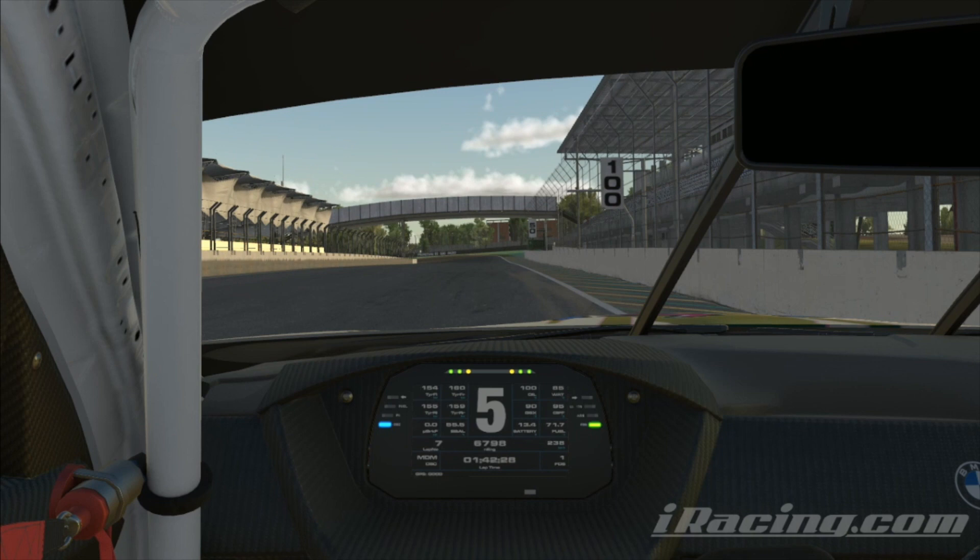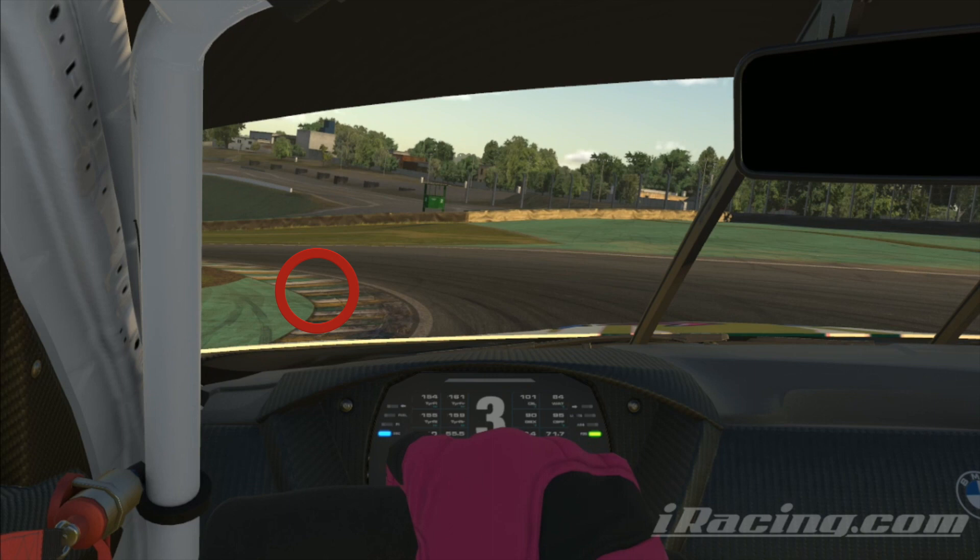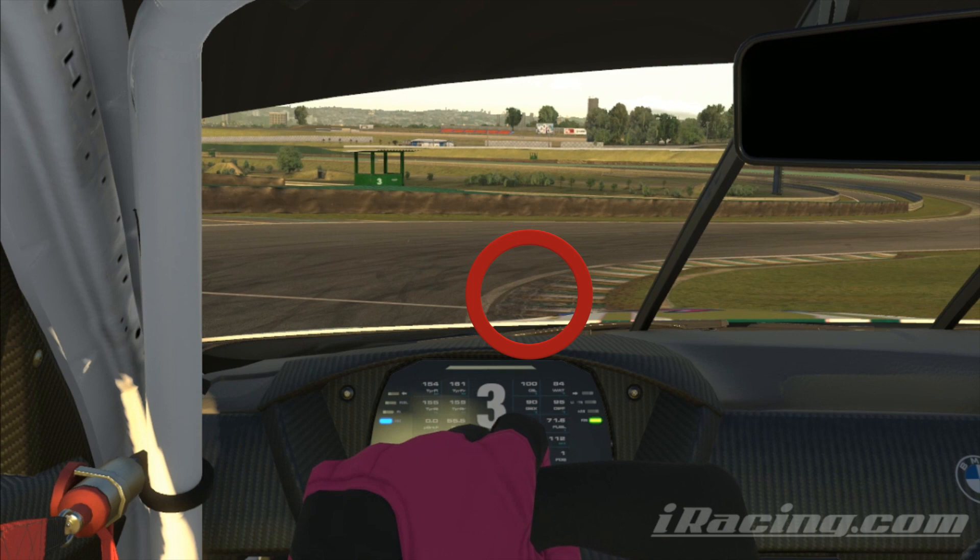You want to be on the right hand side ready for the left hander of Turn 1. You are not going to brake at the 100 meter board — that's too soon — and not at the 50 meter board — that's too late. Aim for in between the two, the 75 mark, and brake from fifth down into third. Then chuck it in, turn left, patient on the throttle, cutting this inside curve. The more patient you are, the more you can get on the left hand side and open up the next right hander.